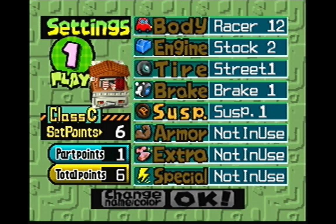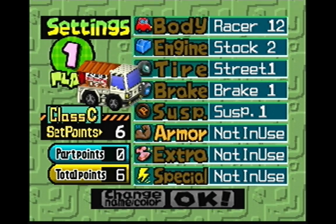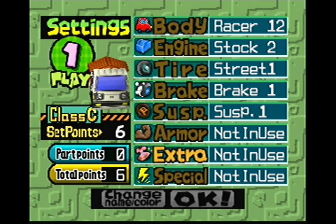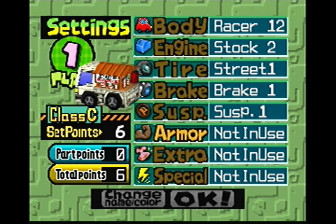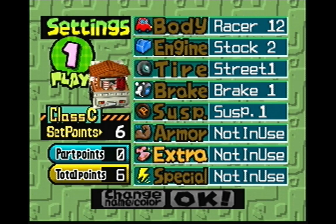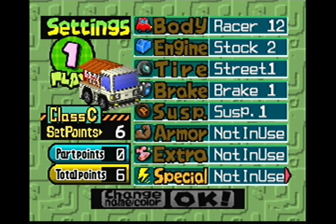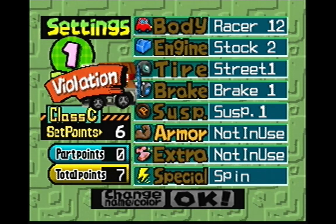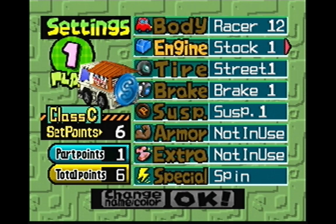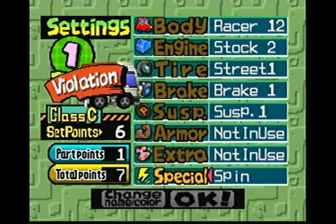You may have armor, which we don't have any yet, but that adds a little thing — it comes in handy, and I'll show you. Extra is just an extra thing, like a hat, or like a light, or you could put siren lights on it. And then special, which is basically your power. Now you can't exceed the total points, so you can either go with stock or something else.